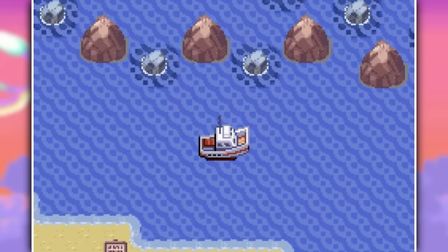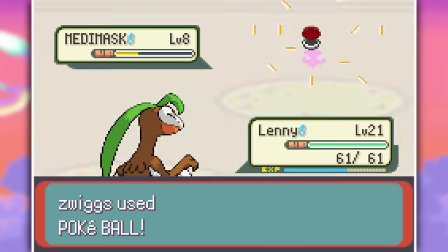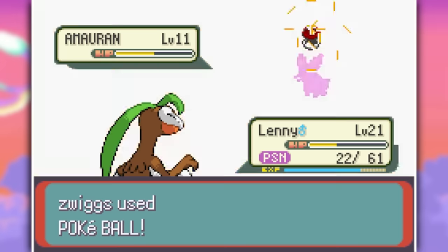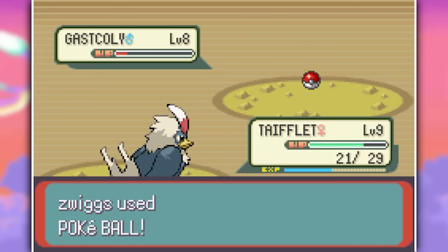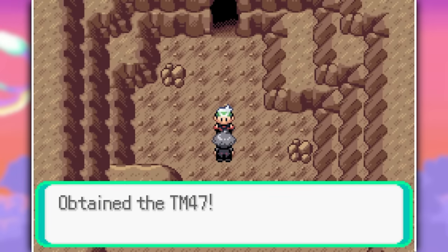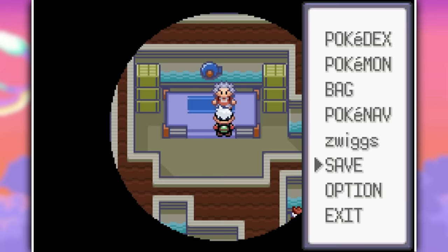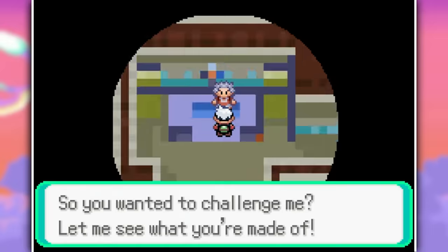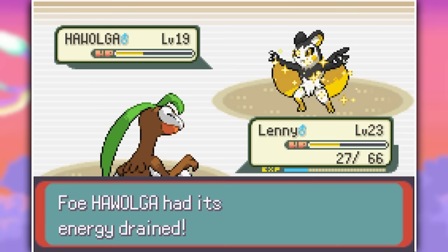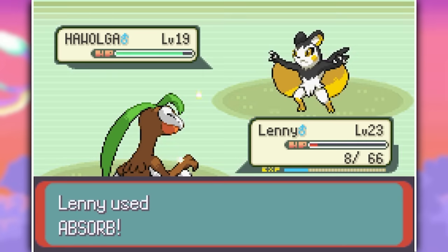In Granite Cave, I grabbed a bunch more Pokemon like Metamask, Rosewile, Amoran, and Ghast Coley. Once done there, I went to the end of the cave, gave Steven his letter, and headed straight out to challenge Brawly. But I got my ass whooped by his Hawolga, which just wouldn't go down. Since at this point I only had my Grotex as my main sweeper, I couldn't really do much.